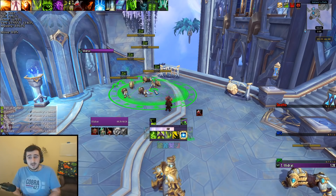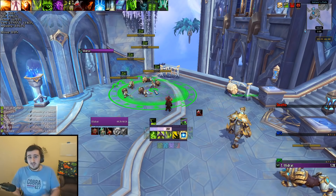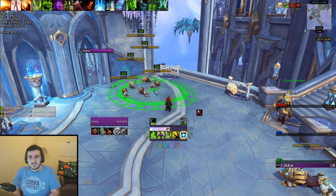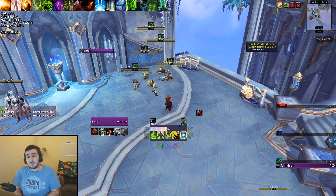I wouldn't necessarily recommend @cursor for two-minute cooldowns that require precision when placed. Something like Spirit Link or Barrier that really needs to go in the right spot — you can afford to delay it by a couple of milliseconds off the global. But something like Sigil of Flame, Flamestrike, or Death and Decay — you're going to save a lot of globals over the course of a fight by putting that thing on @cursor rather than casting it normally.